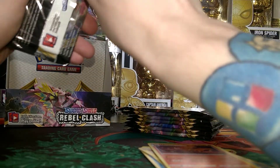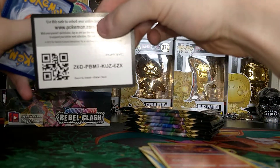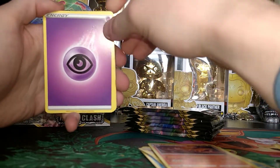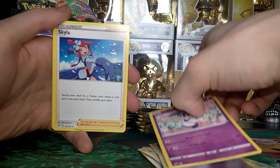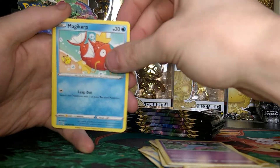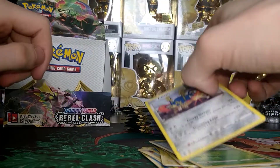We have another Toxtricity pack. Inside we have a Code Card — feel free to take and use that, and comment down below what you get from that pack. Let me know if it's a V Card, that would be pretty cool. There is a Psychic Energy as well as an Indeedee, a Skwovet, an Electrode, a Shinx, a Rolycoly, an Applin, an Attacker, a Magikarp, a Reverse Snover, and a Regular Rare Stantler. Not too bad.